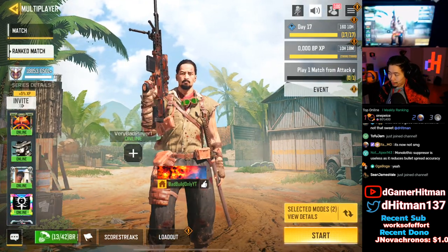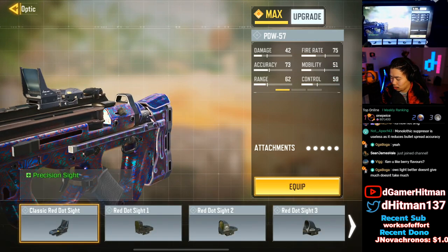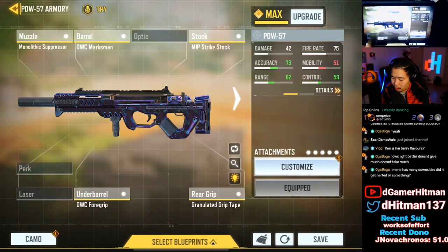Good PDW gameplay — here's the build. First: Monolithic Suppressor, Marksman Barrel, Strike Stock, OWC 4 Grip, and Granulated. That's literally the lowest mobility you can have, except for having a sight which I don't want. The only way to make the mobility lower is adding a 4x sight, which takes it to 48 — not worth it. You can see everything here.